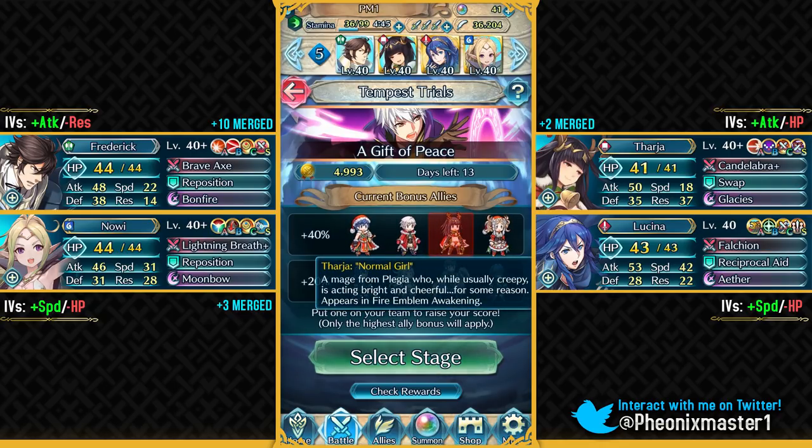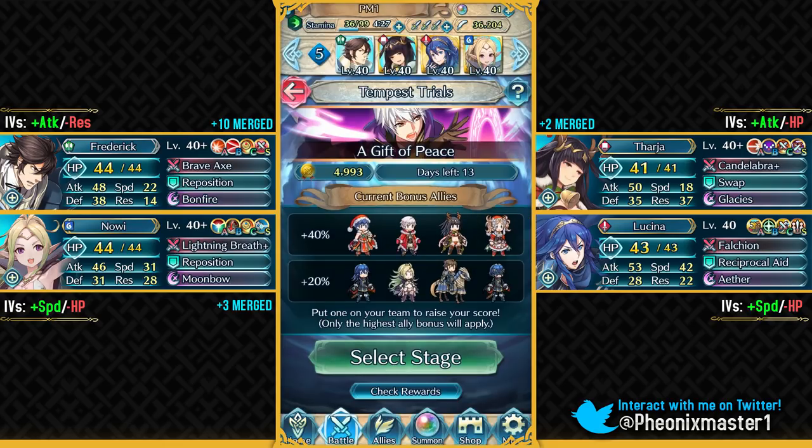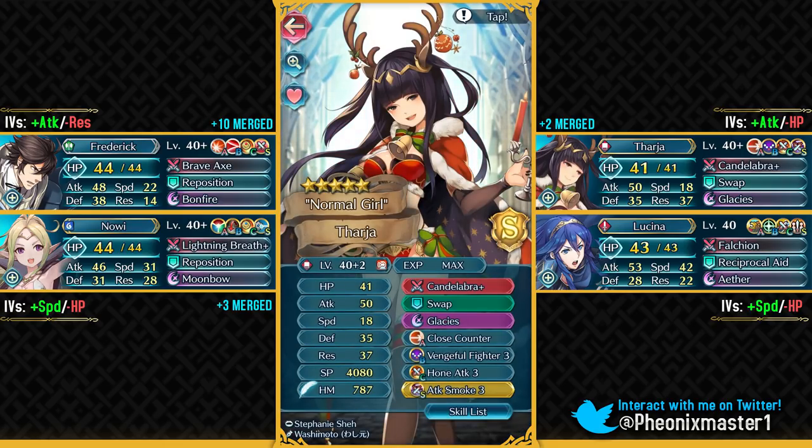Tharja is my main 40% bonus unit on this team. I've got my Frederick with an extreme budget set because I didn't have a client to give him Death Blow 3, so I just went with Death Blow 2 and he has got Brave Axe from a 4-star unit. I've got my Christmas Tharja and she's the best 40% bonus unit in my opinion because of her close counter.